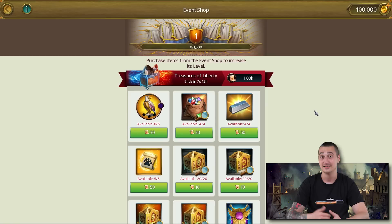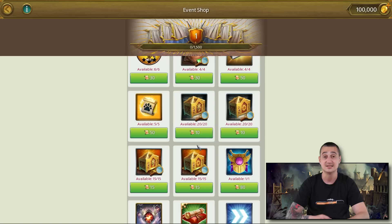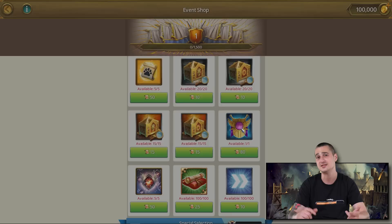Next we have the Treasures of Liberty event shop that will be open from July 3rd till July 10th. You'll need to participate in time-limited events to gain event shop currency and then use the currency to acquire the items you desire. Some of those items are extremely useful: we have steel, legendary animal licenses, district shards, smithereens, and Paragon experience.